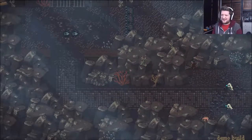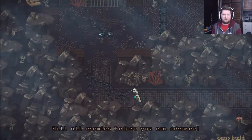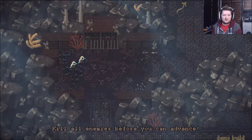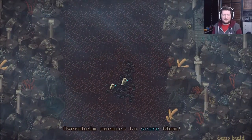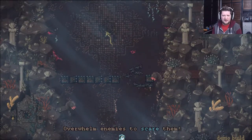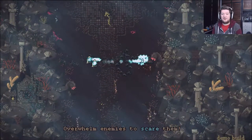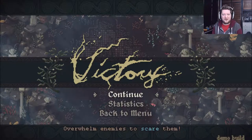It feels like they kind of have a mind of their own, each individual thing. Kill all enemies before you can advance — eat them, nom nom nom. This is cool. One of my minions was down at the bottom there. Overwhelm enemies to scare them. I don't know how precise I have to be, or if holding right trigger will just automatically attack the nearest thing. Victory! That's the tutorial level done. Easy enough.